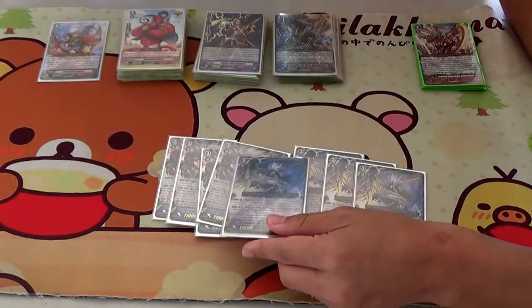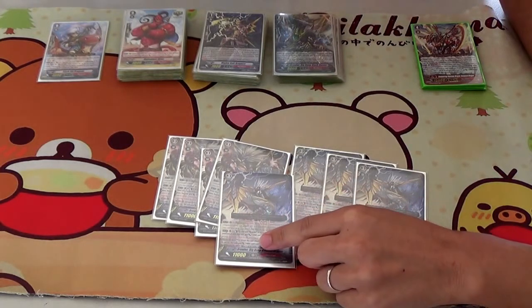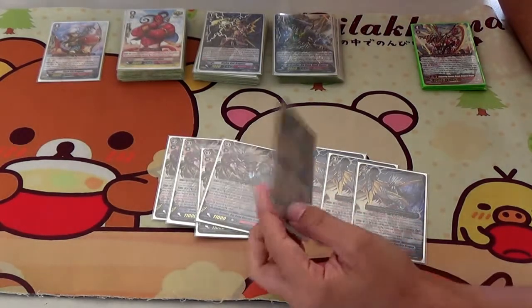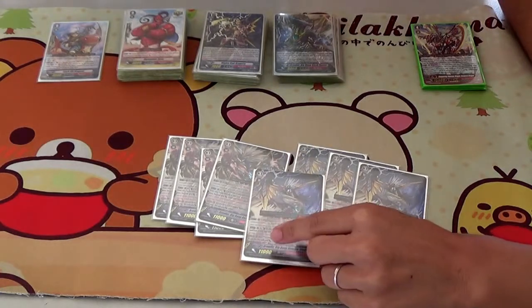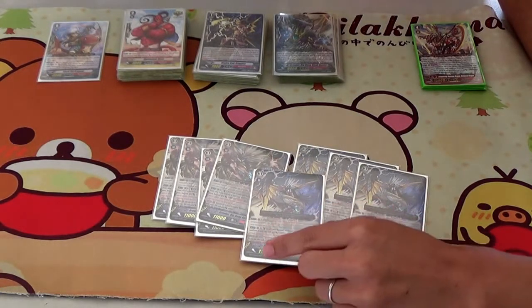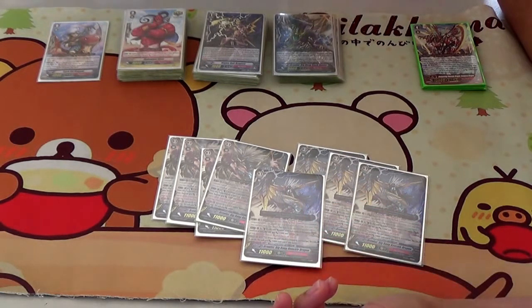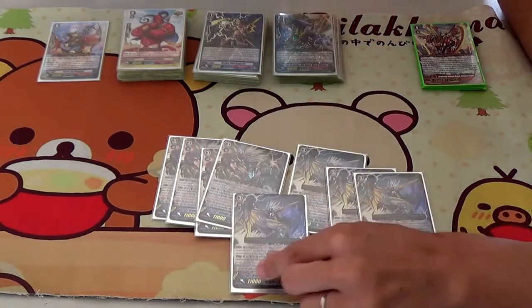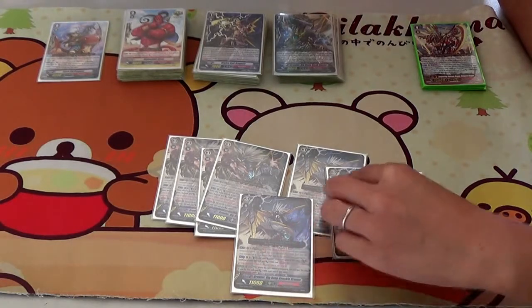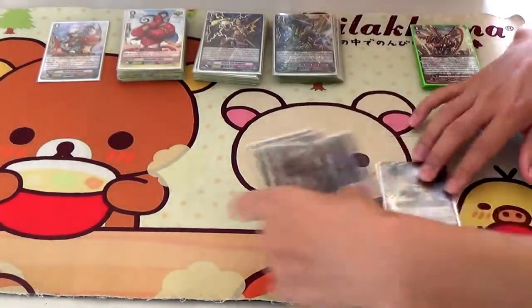Many of you probably don't even know what this Junker guy does, but you can counterblast two Brawlers to give it — I think he can attack the front row and it gets plus 5. He also has an auto ability where he can soulblast one card to get plus 3 until end of battle. Like if your opponent kills a booster, you ride this and they're 9k, you could hit 14, which I've done in the past, but I don't know if it's that useful. So that's the grade 3s — very standard.